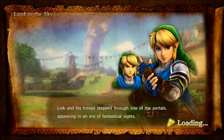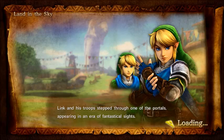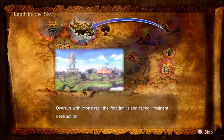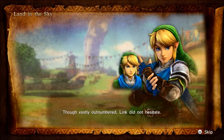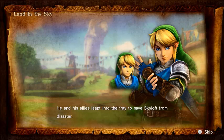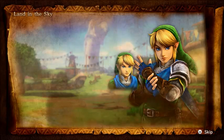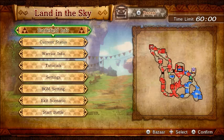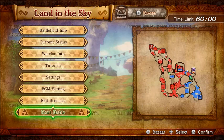Link and his troops stepped through one of the portals, appearing in an era of fantastical sights. He had heard tell of a land in the clouds, but now he could see Skyloft with his own eyes, though he was not the first new arrival. Overrun with monsters, the floating island faced imminent destruction. Though vastly outnumbered, Link did not hesitate. He and his allies leapt into the fray to save Skyloft from disaster. So yeah, we're in Skyloft now, which should be a lot of fun. Let's just start the battle already.